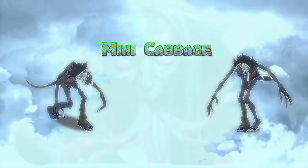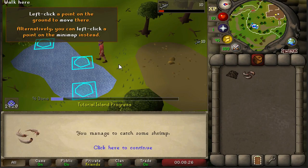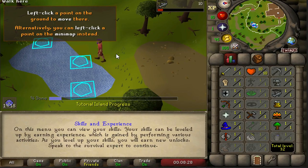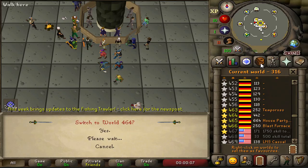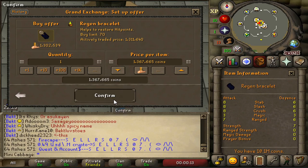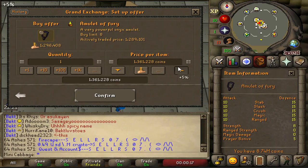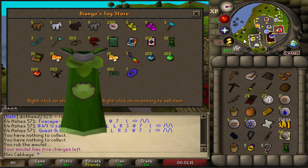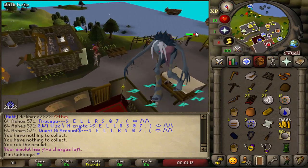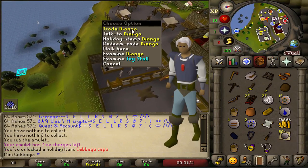In this series we've got one goal and that is to set some crazy records over at the Nightmare. Going for the lowest possible KC, then the lowest possible solo KC, and then to finish things off, the lowest possible Nightmare of Ashihama hard mode KC, which is going to be pretty spicy. In this video, episode number one, we're going for the lowest possible KC and it's going to be pretty ridiculous because you don't actually have to kill the boss by yourself.